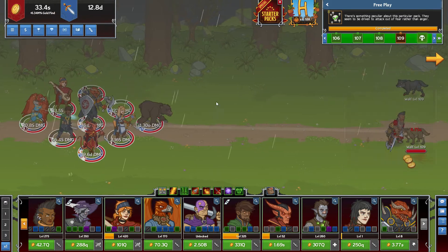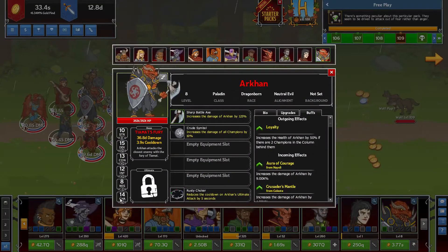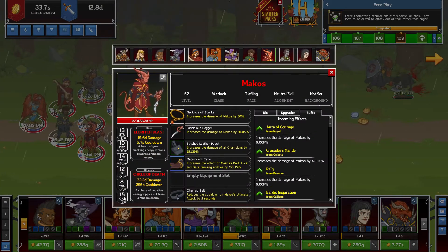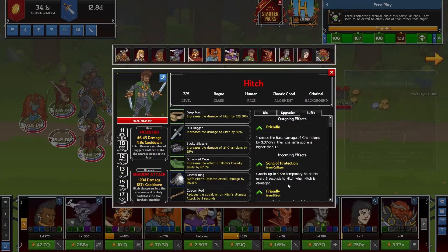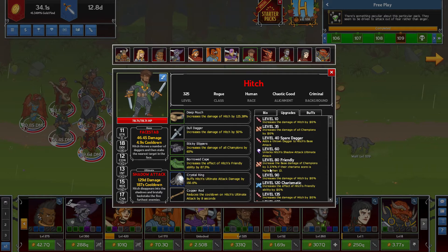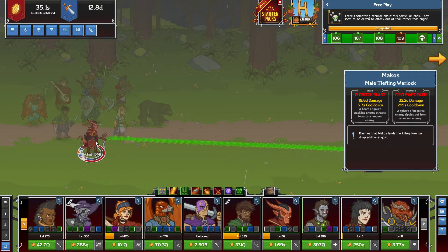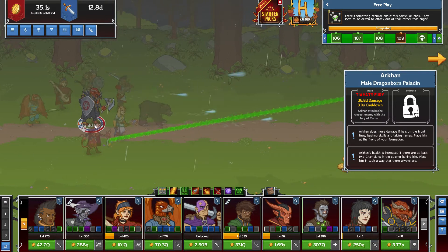Also, Archon has 14 charisma and Makos has 15 charisma. Now why is that important? That is because of our second lineup right here. We have Hitch. Hitch has a buff called Friendly: increase the base damage of champions by 3.37% if their charisma score is higher than 13. So as you can see, Archon and Makos have a higher score than 13 on their charisma, so they get affected by that damage buff — another damage buff.